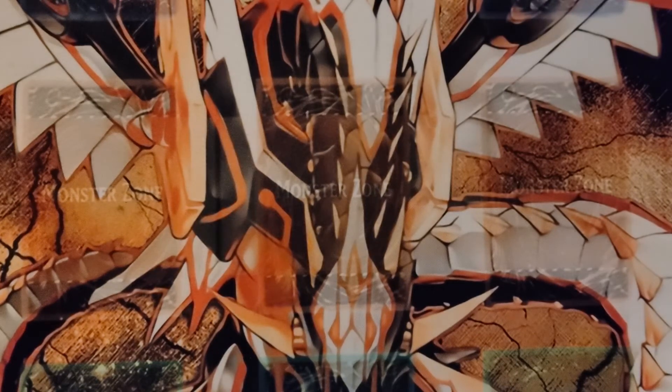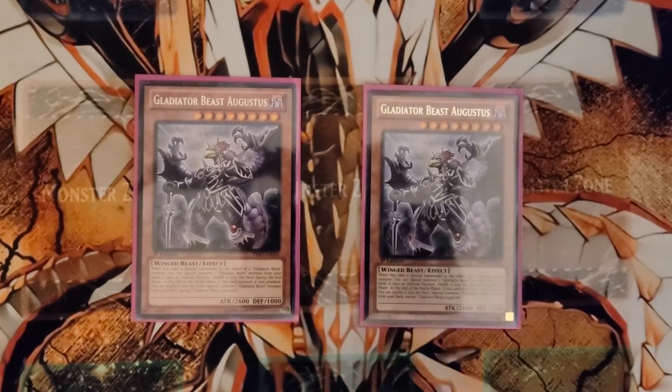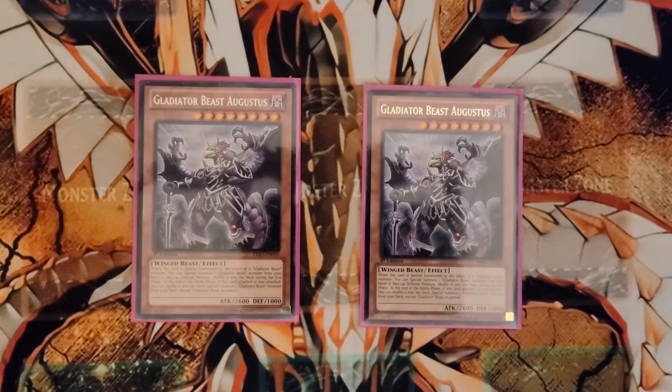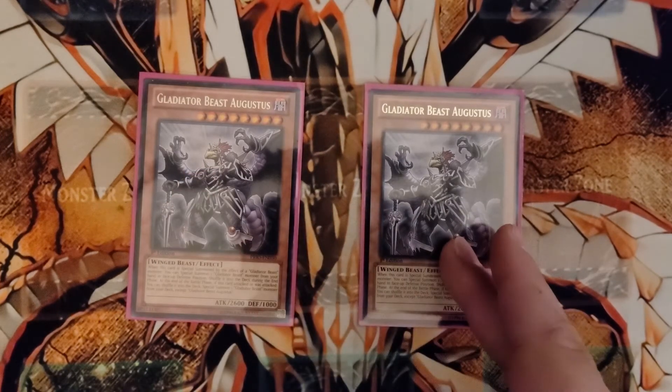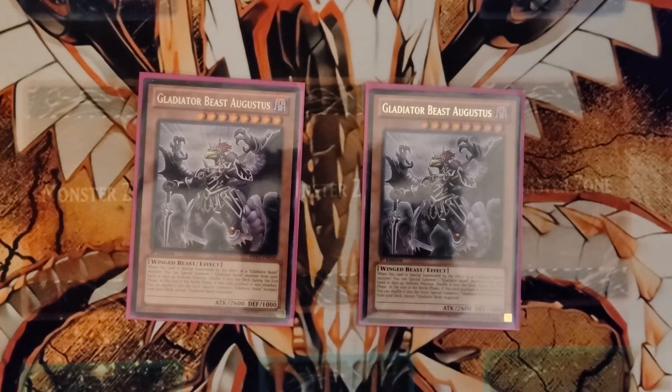I run two Augustus, just for that one target with A-Torx — to send to grave at its level. Augustus's special summon by Gladiator Beast effect: when he gets special summoned with that effect, you can special summon any Gladiator Beast monster from your hand to your side of the field. And because it's a Gladiator Beast, its effect counts. So if you can tag out one of your other monsters for Augustus, and you have Augustus in your hand, you can trigger it, special summon another Augustus, and then use its effect again if you have another Gladiator Beast. So you can easily swarm your field if you have enough Gladiator Beasts in your hand.